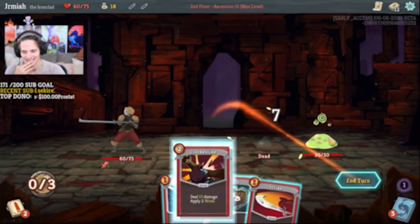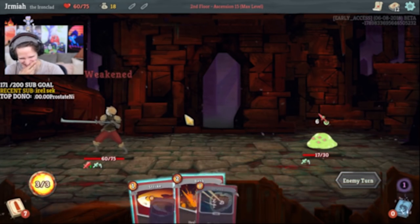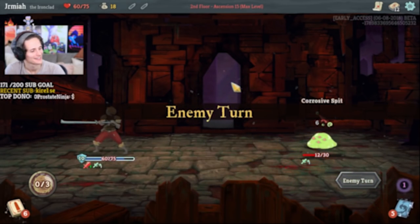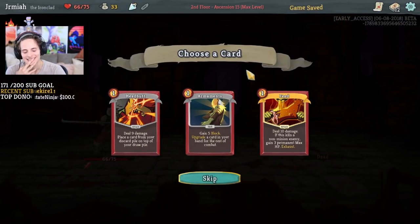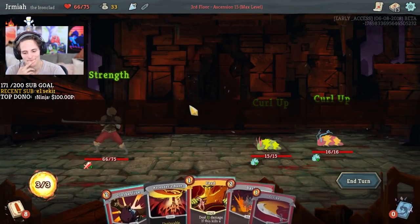Really quick — the very beginning of this video got muted but you guys didn't miss much. I believe I got offered to lose all my gold for a random rare relic and I ended up getting Doohoo Doll. From there we're right in the action, floor three guys. All right, enjoy.